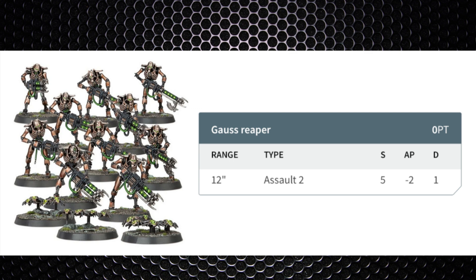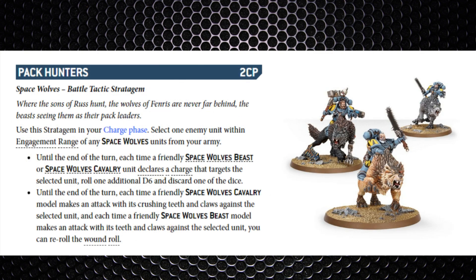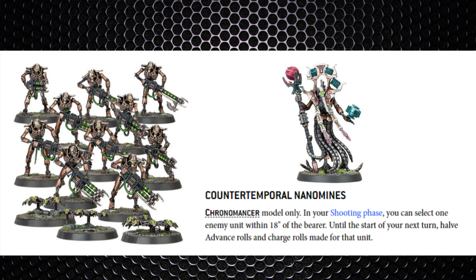Thunderwolves have a huge threat range with advance-and-charge moves. Even if you move warriors six inches with Relentless March from your Overlord, the wolves can remain 19 inches away and still make a charge by moving 10 inches and advancing. If the wolf player is worried about the charge they can use the Pack Hunter stratagem for two command points, giving 3D6 for the charge and removing the lowest, plus re-rolls on wound rolls with teeth and claws. A Chronomancer with the Counter-Temporal Nanomines can help — in the shooting phase, select an enemy unit within 18 inches to halve their advance and charge rolls, though they'll likely stay 19 inches away to avoid Reaper range.